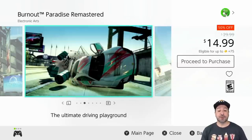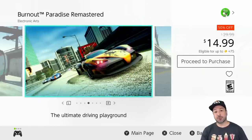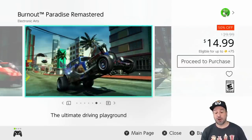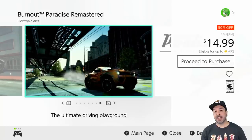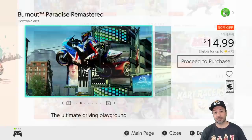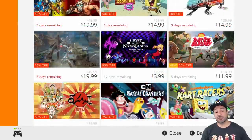Next we have Burnout Paradise Remastered, still 50% off at $14.99. If you're into arcade racing with over-the-top action, Burnout should be a definite game series to pick up, and the remastered version of Burnout Paradise is really beautiful on the Nintendo Switch. For arcade racing, Burnout Paradise is probably your best stop for quality per price currently.